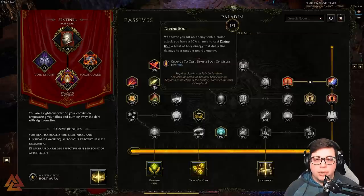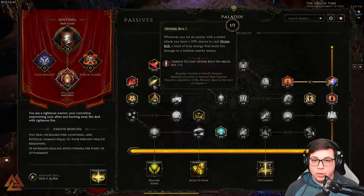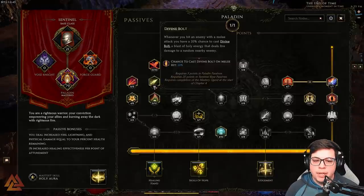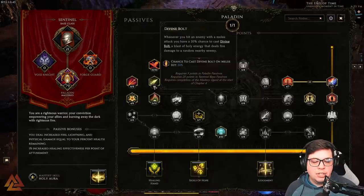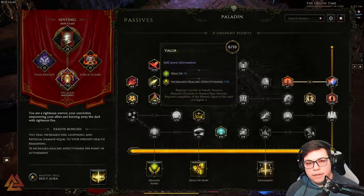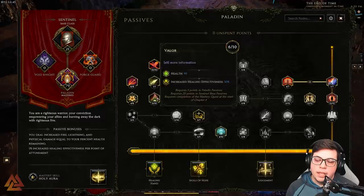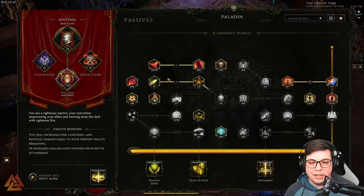We have Divine Bolt — whenever you hit an enemy with a melee attack, including with Warpath, you have a 20% chance to cast a divine bolt that flies off and hits a random enemy. I like this because it deals fire damage and has a chance to ignite. Then we have Valor, which increases health and healing effectiveness. Healing effectiveness increases health restored by healing skills only — and it also gives a DPS boost to Judgment, which we'll discuss.